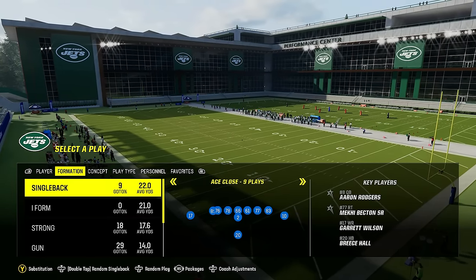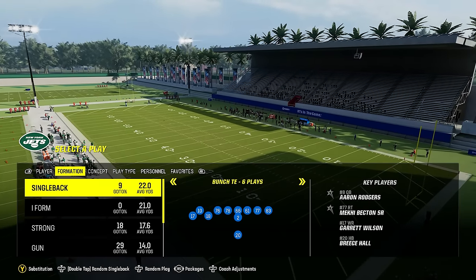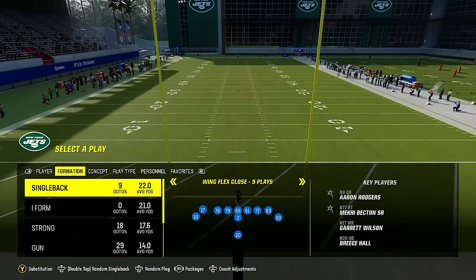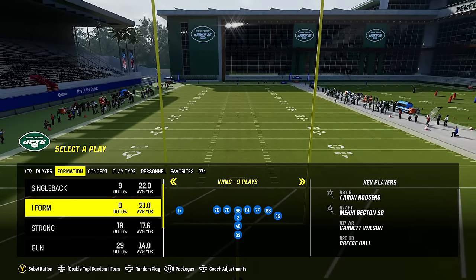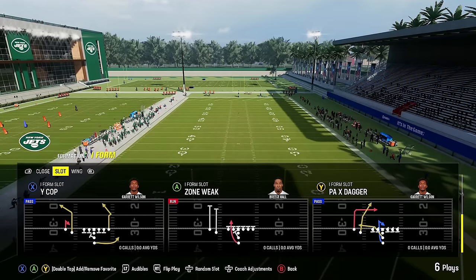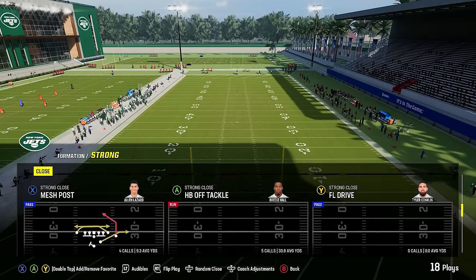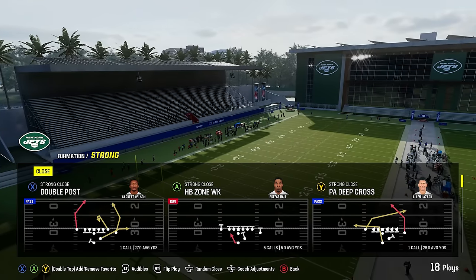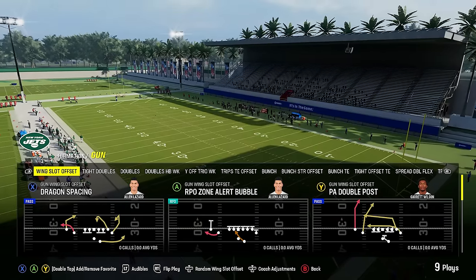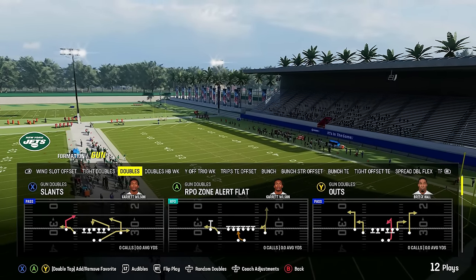Next we've got the Jets playbook, which has been solid from day one — it still might be my overall favorite playbook in the game. You've got a ton of under center stuff with bunch tight end, single back tight doubles, wing pair, deuce close — all of the best stretch plays and pass plays. Then I-form close, I-form slot, and I-form wing with a lot of good stretch and passing plays. You've also got strong close, which is still one of the more underrated formations this year — very good for running and passing.